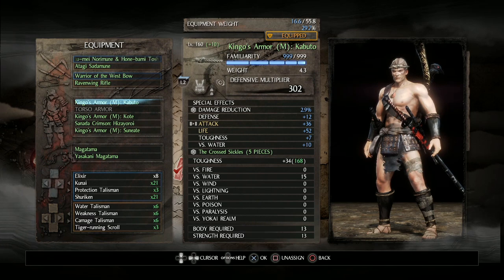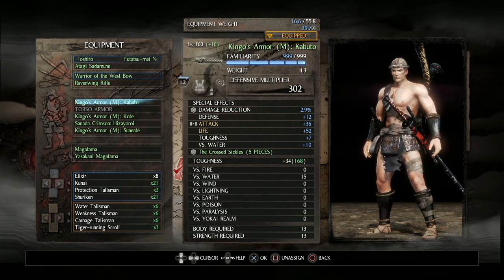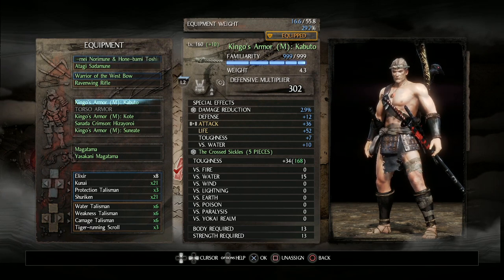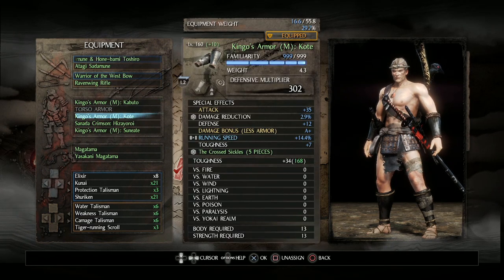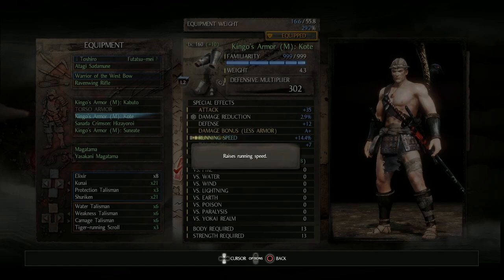A good example is rolling for versus fire — if you get set on fire it slows you down, so defense against fire is good, and in some runs it's difficult to avoid fire entirely. Same with lightning and so on. If you look at my gloves, you'll see everything I've already mentioned as well as running speed and damage bonus less armor of A+. The damage bonus less armor gives us a small increase to our damage output as a result of losing our torso armor. You can't roll running speed on your arms, but you can inherit it, so that's what I've done here.